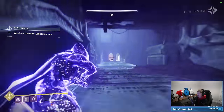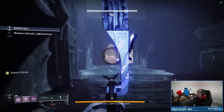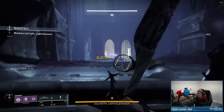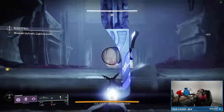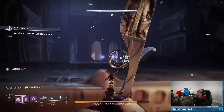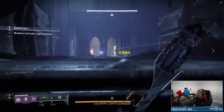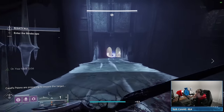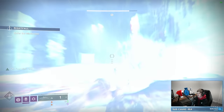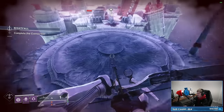Once you get to the boss, I actually just stay back and plink away at him from the stairs. The reason I like to stay back at the stairs is because if he throws his shields, you can just crouch and hang back here, and the shields will track to the ground above you rather than tracking to you specifically. We're at about 14 minutes on the run right now.